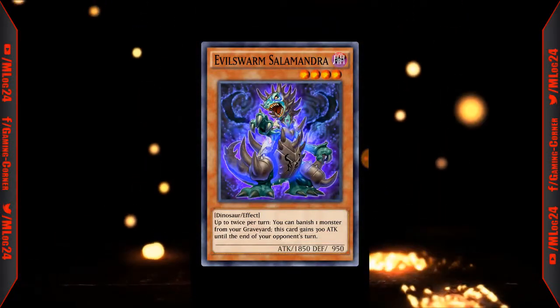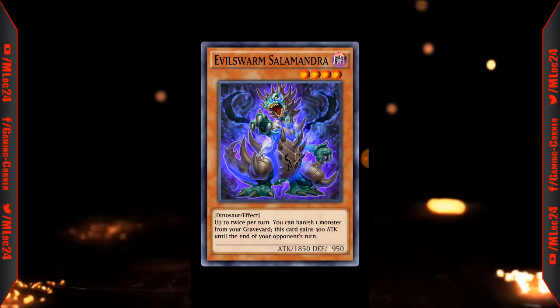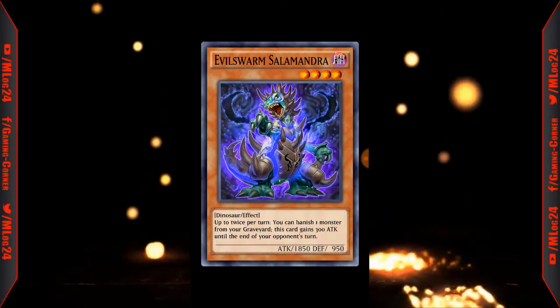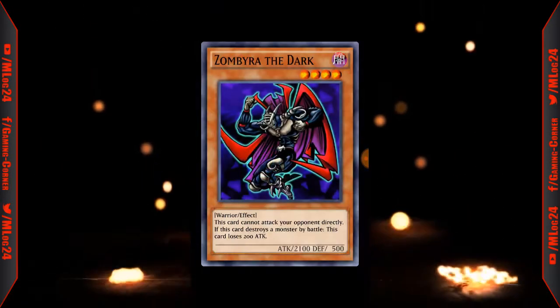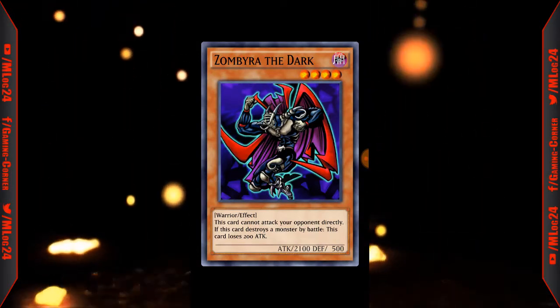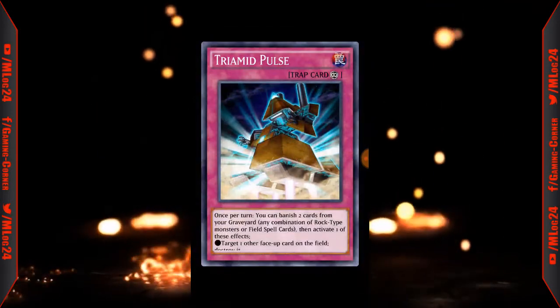We're getting an ultra rare Evil Swarm Salamandra — level 4, 1850 attack. Up to twice per turn you can banish one monster from your graveyard and this card gains 300 attack until the end of your opponent's next turn. That's actually a really decent card. It's a dark level 4. Sombria the Dark: this card cannot attack your opponent directly, but when this card destroys a monster by battle this card is just under attack — a good card for when Sykiel comes out.